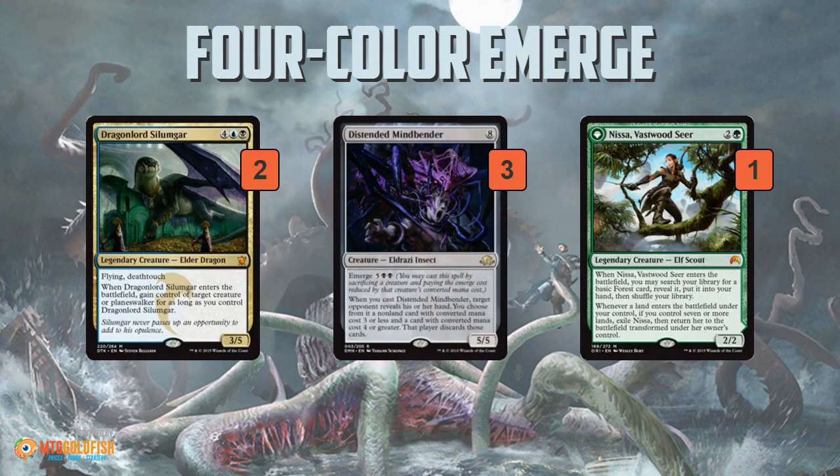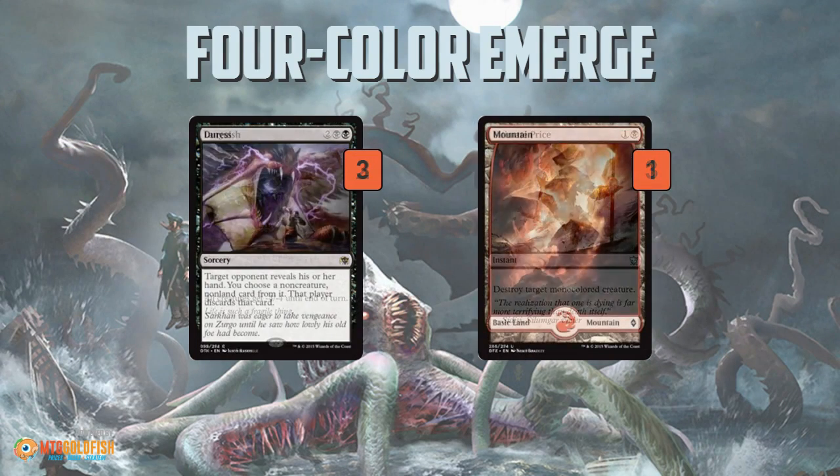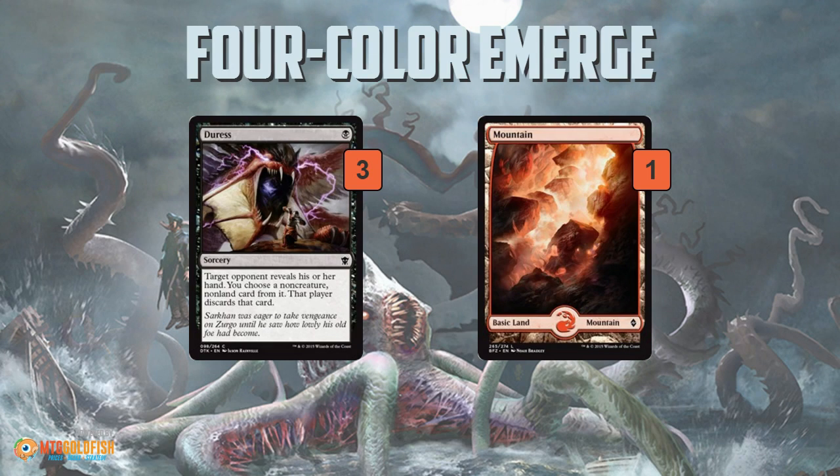Moving to the sideboard, we get some more big top-end stuff. Dragonlord Silumgar can steal a Planeswalker, a creature, or even an Emrakul, which was all over the place at Pro Tour Eldritch Moon. Descended Mindbender can tear apart your opponent's hand and gives you another emerge creature. One more Nissa for the value plan. Languish and Ultimate Price provide more removal. Finally, three pieces of interaction and a single Mountain — it's always weird to see a land in the sideboard, but if you're bringing in Dragonlord Silumgar and Descended Mindbender, you need a bit more mana, so you sideboard in an extra mana source.